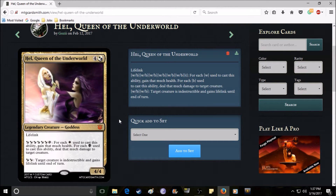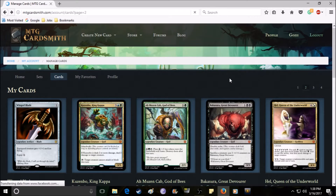You can use all of the mana to heal, some to heal and some to damage, or all of it to deal damage — it's very high-utility. Her second ability lets you pay two white or black mana to make target creature indestructible and give it lifelink until end of turn. If I make a part four I may nerf the first ability to cost four mana. She is a four-four as well, so she's pretty strong — I think she might need a nerf — but this is just the first draft of Hel.